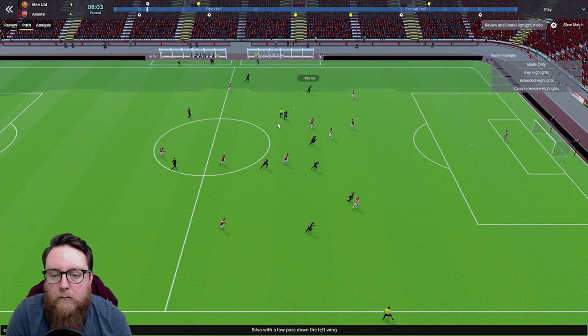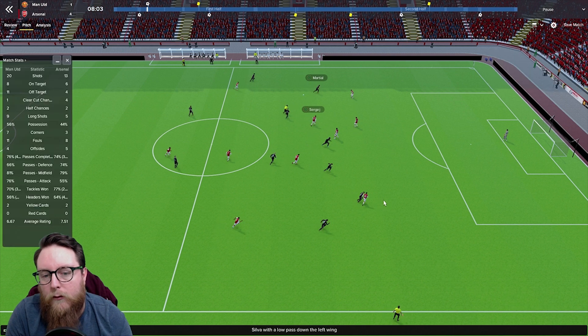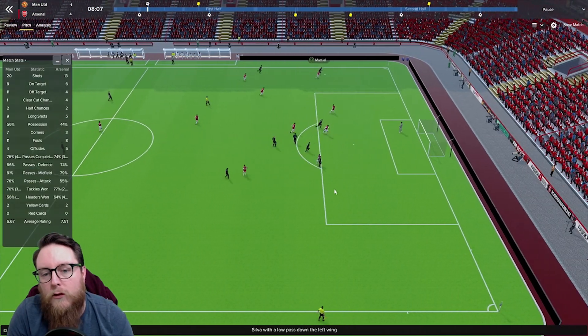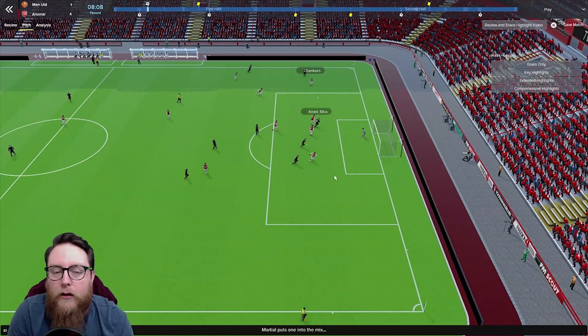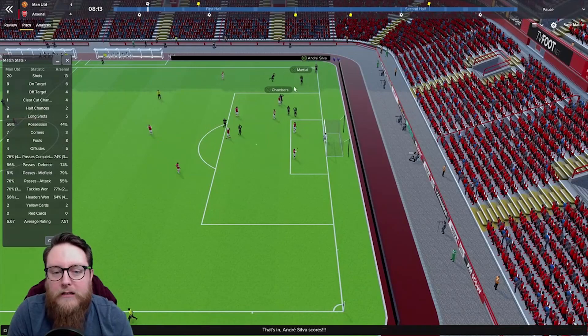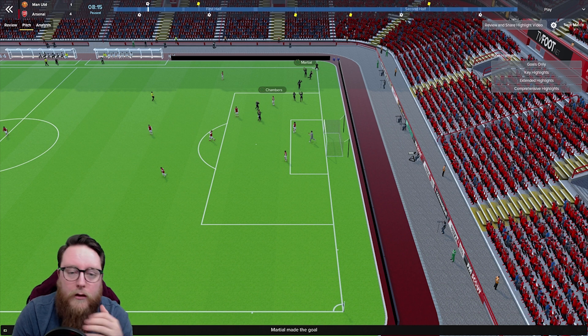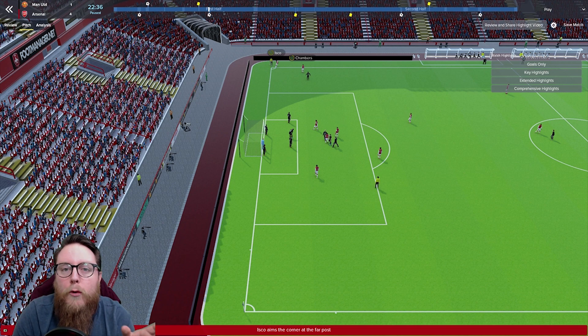Looking defensively, here's how the defenders pull together. Smalling came forward to close down the play and pulled himself out of line, but busted a gut to get back and hold that line. Martial has it out on the left and Bellerin goes in to close. These guys are trying to keep the line as much as possible and force an offside if they can. Crossing in is overpowered in FM18 and you're going to be in trouble - Andros Townsend gets the goal. The defenders were there and should have been marking tighter, but that's how the defensive line works.